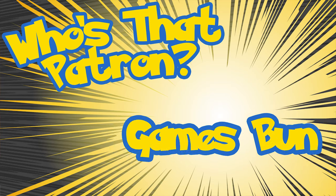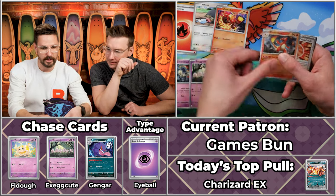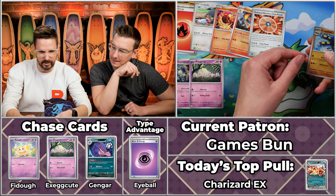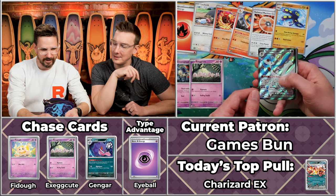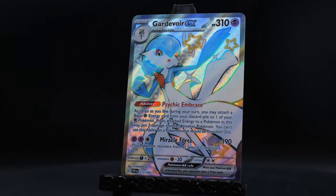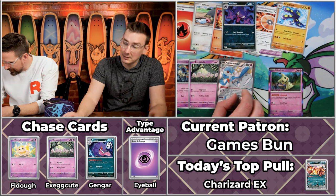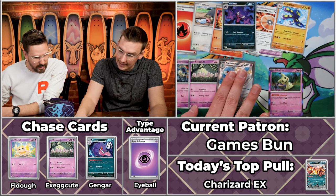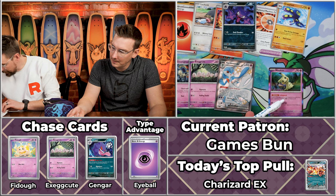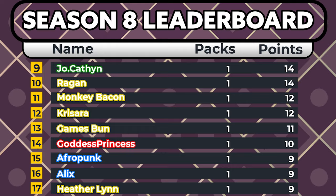Next up, another crowd favorite — it's Games Bun! Their highest score is 21 points in a single pack season. The Gimme Ghoul will score, the LeChonc, the Exeggutor scores twice. Checking the Gardevoir — $4.41, so five points. Plus it's psychic — six. The Mimikyu is number 37 — $1.12, so six, seven, eight, nine, ten, eleven points for Games Bun! Way to make something there.